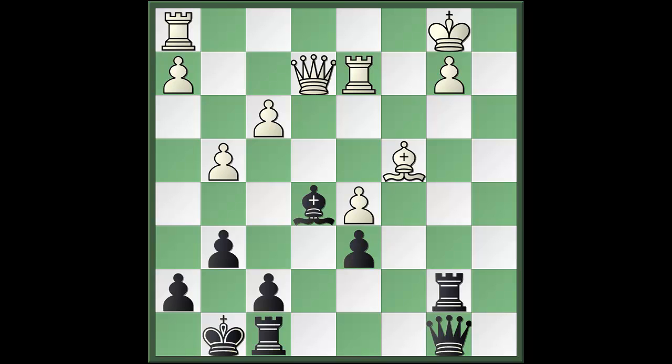In this game between Gata Kamsky with the white pieces and Garry Kasparov with black, we can see that the player with the pawns restricting the bishop is Kamsky. The white-squared bishop is being restricted by the pawn on d5, while the bishop on e5 lays unopposed on the a1-h8 diagonal.